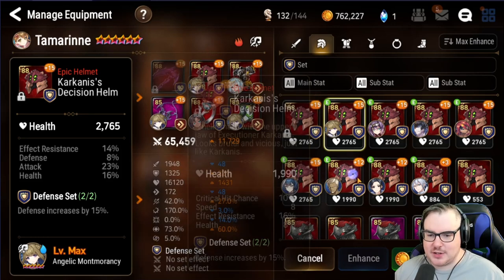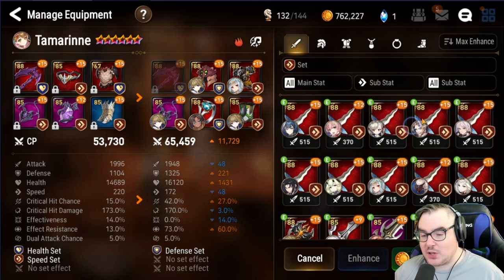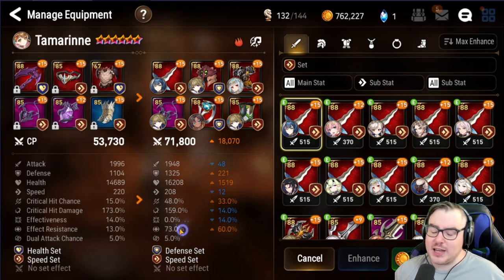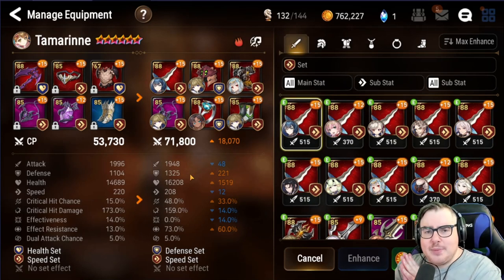For the weapon, look for speed, HP percent, or flat HP as substats. With this setup you'd end up with around 73 effect resistance from gear, plus Ray's innate 30 ER, putting you at roughly 103 total ER. You'd be fast, reasonably tanky, with decent defense — though his defense might be a little low. But with a defense set included, this is a solid approximate build.